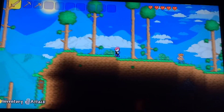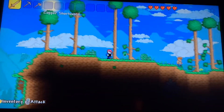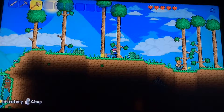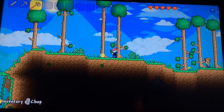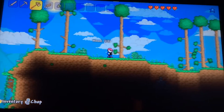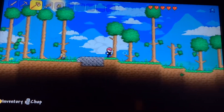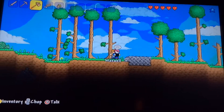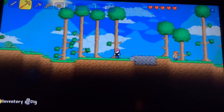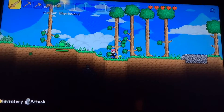Here we are in our Terraria world. We've got pretty basic stuff here. Let's see if I can mine some stuff — I kind of know how to play this game. You have to get materials and stuff. Maxwell helps you out, but from this point forward we just continue on our own, so let's go our separate ways.